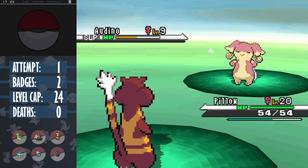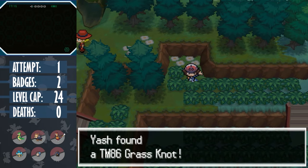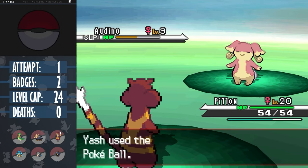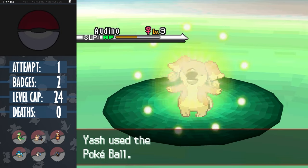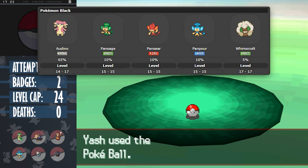Obviously not good for Nuzlockes. In fact, the only attacking move Audino can learn before the next gym is Grass Knot, which we'll get in the Pinwheel Forest - not great for a bug gym. But we catch Audino here, since now because of the Dupes Clause, we can manipulate Shaking Grass encounters to get the much rarer encounters, as future Audinos won't be allowed.